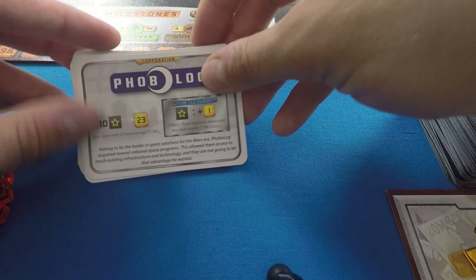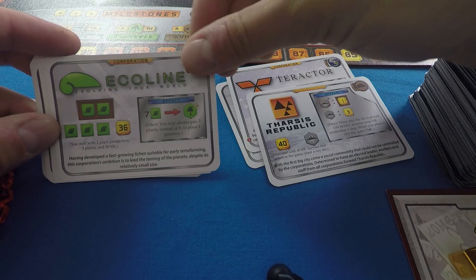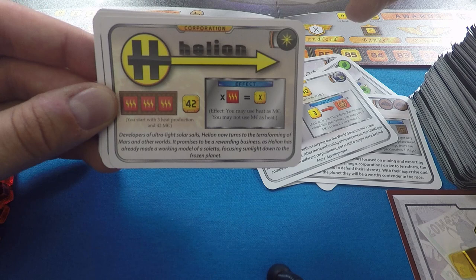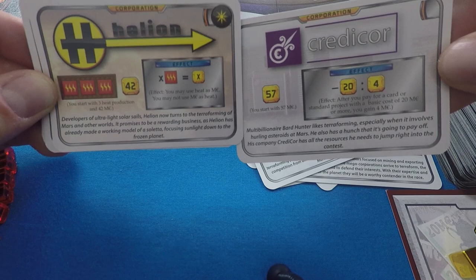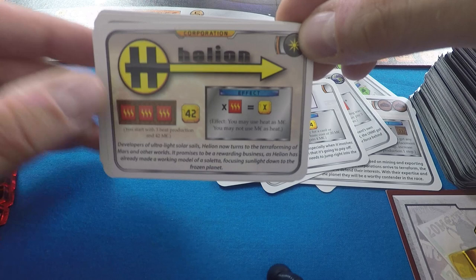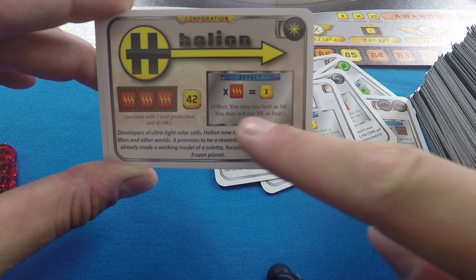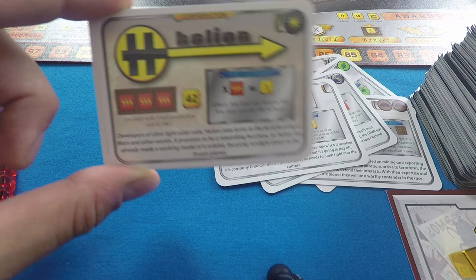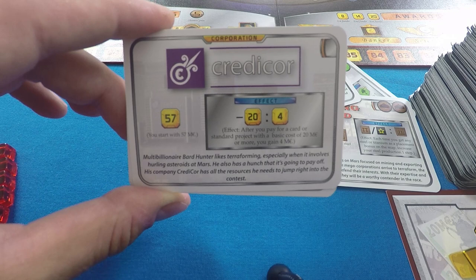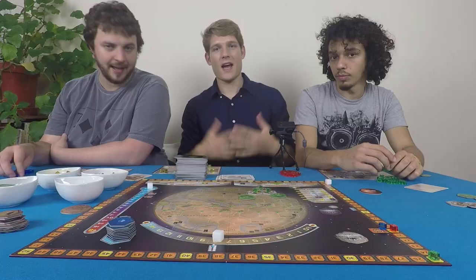These are the corporations we'll be playing as — corporations that want to terraform Mars, make lots of money, and be celebrated on Earth. What you typically get from a corporation card is your starting amount of money and a special effect that alters the game. For example, Helios starts with three heat production, $42, and the ability to use heat as dollars. Credicor starts with $57 and gains four dollars whenever you pay for a card or standard project with a basic cost of 20.